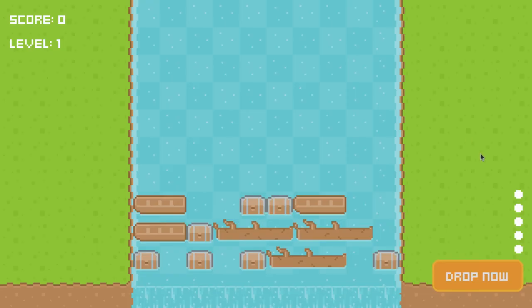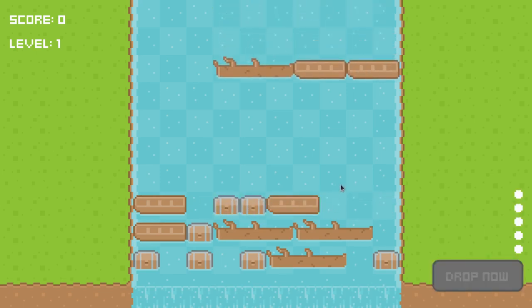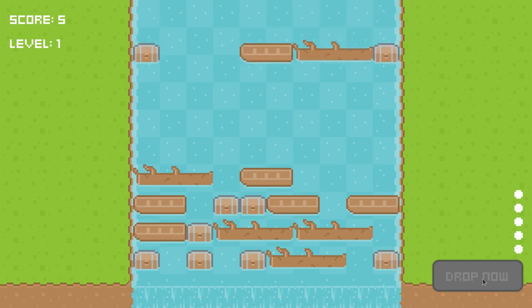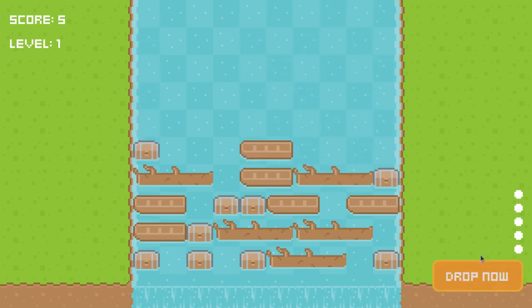On the Trello board: horizontal positioning is fixed, overlays sorted, auto-spawn working, game over trigger in place. Next I need a UI element showing how many moves remain before the next drop. I've added a move counter down the right-hand side — as you move blocks it decreases, and when it runs out the next line drops. It also changes based on your current level.